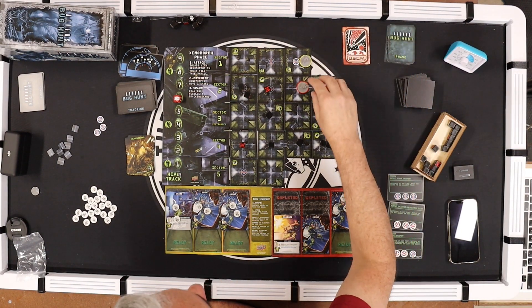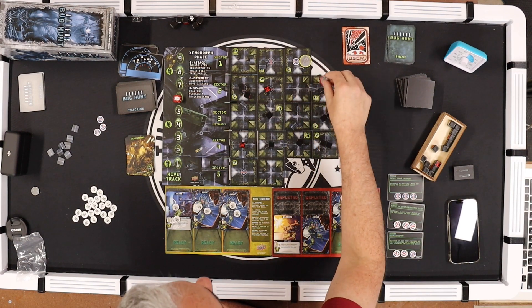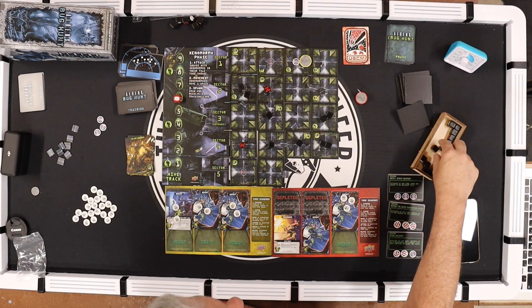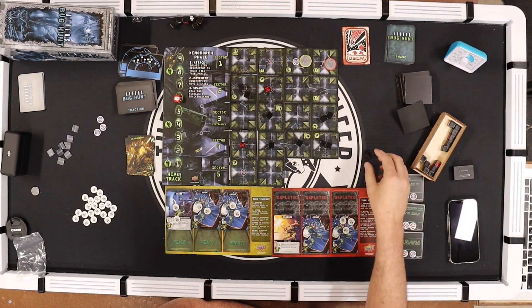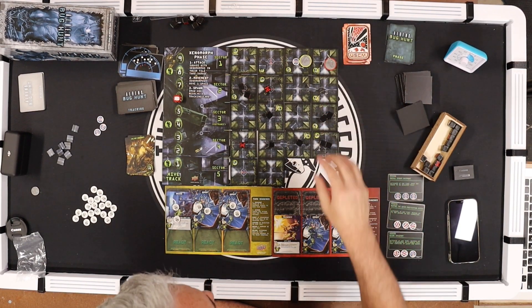Red — Vasquez needs to find tokens. She goes one two three and reveals this tile. Nothing — just one alien. She moves, fires a grunt at it, and kills it. Red again — she moves here, one alien and one colonial token. Got two tokens left to find.